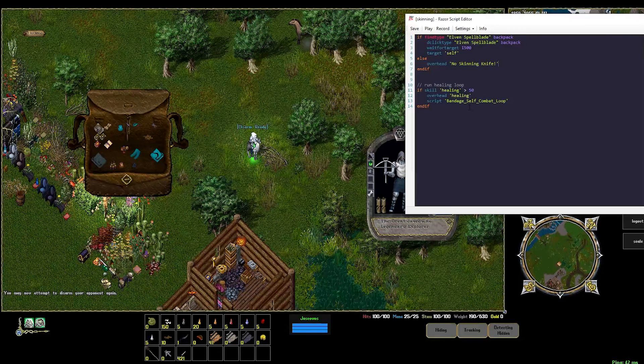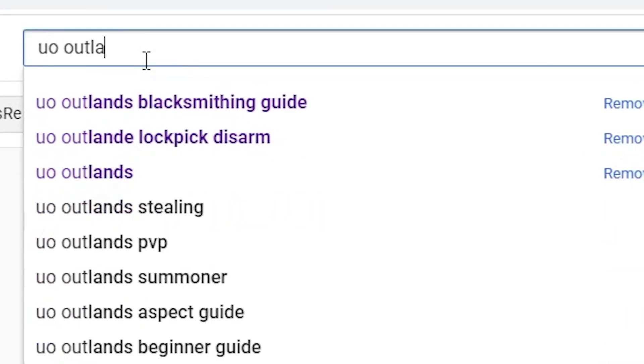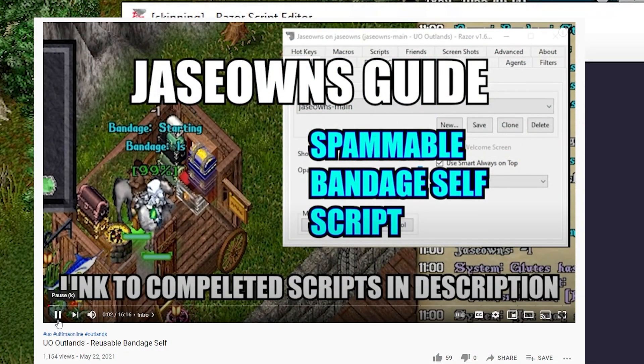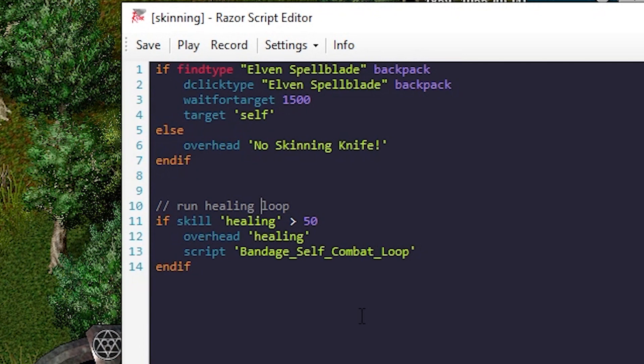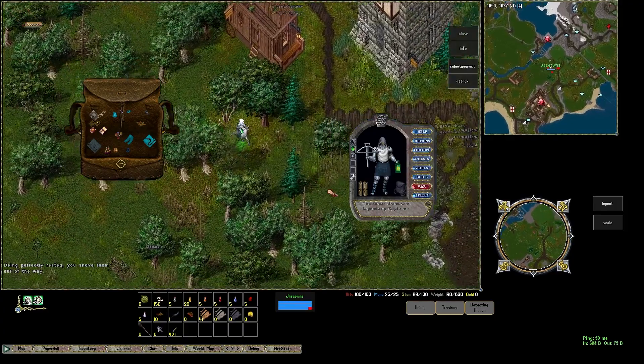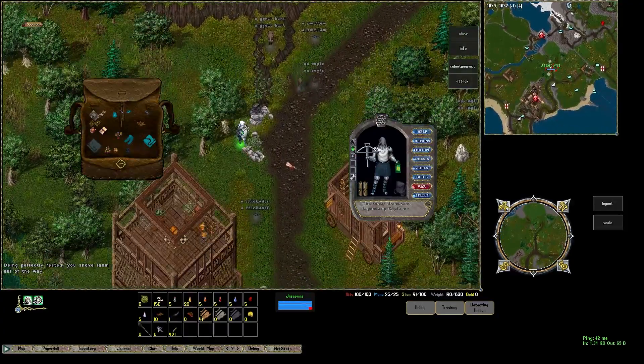Some people might be running other script loops, and so if they run a skinning script, their loop stops. What I have here — if you've seen my previous video about creating a bandage replacement — we can actually call that script from this script. I hide it behind a skill check because I actually have an echo. Some of my characters have healing, some of them don't. So if my healing skill is greater than 50, then I give myself a little overhead healing message and it runs the bandage-self combat loop. Let's get some corpses lined up here together, and I'll show you that it's going to do them all at once with this script.